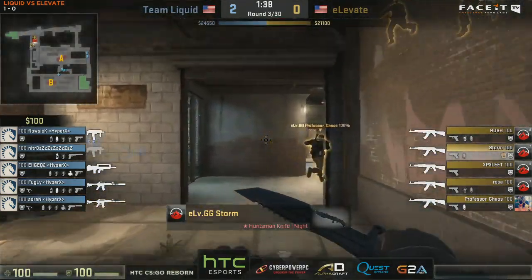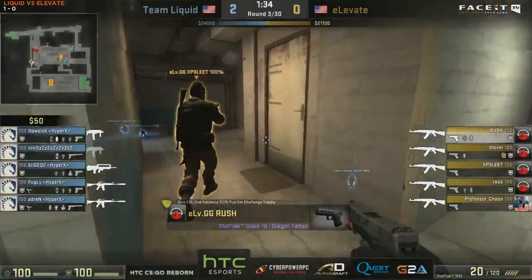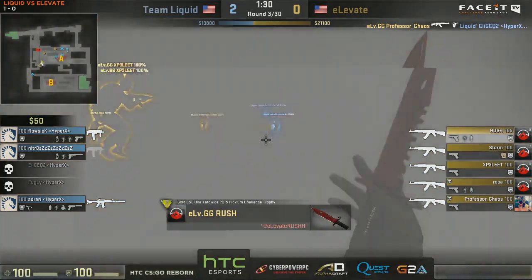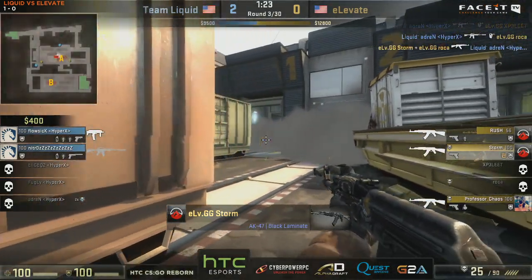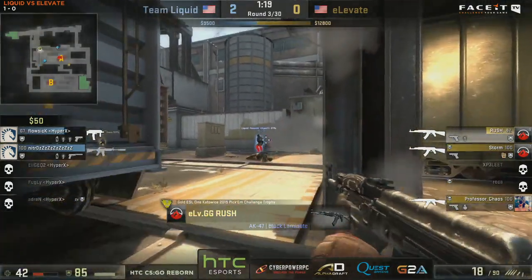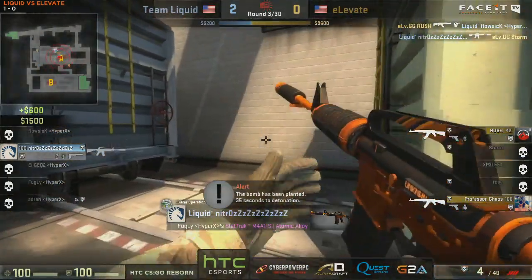Elevate are applying the pressure. Team Liquid with two MP7s. Elevate with some fast aggression find two early frags. Dren, though, going to get two more back with a spray down on a silenced M4. But Team Liquid have been torn apart here, hit with a whirlwind. Now there's only the MP7 and the M4 of Nitro available.